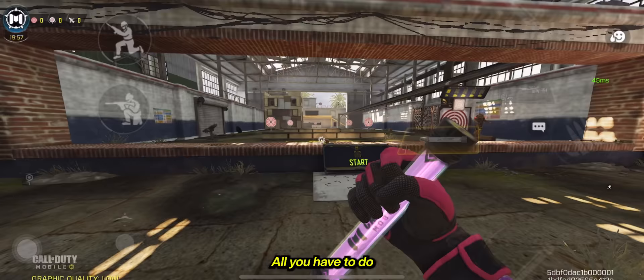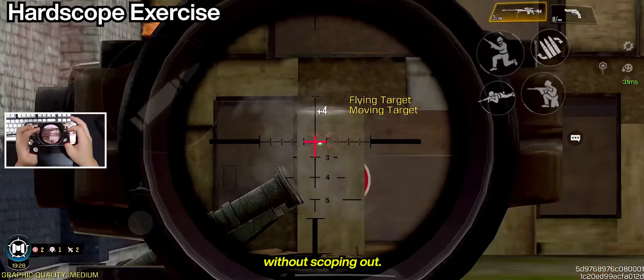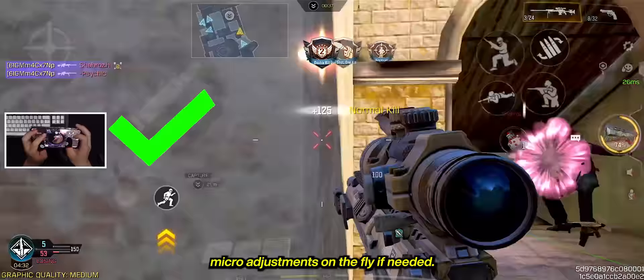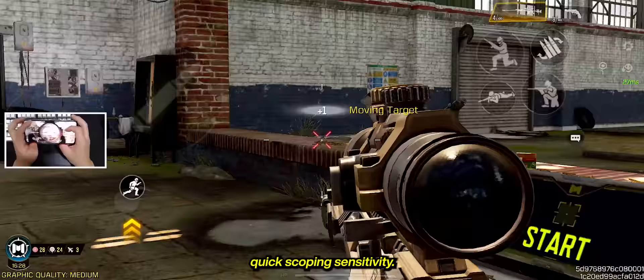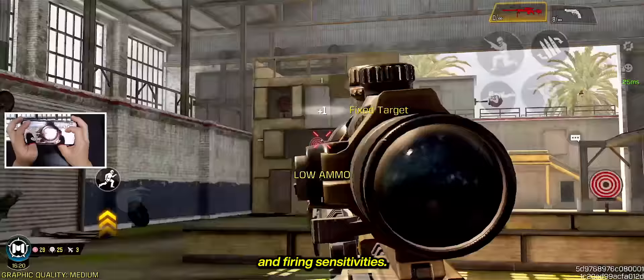All you have to do is head into training mode and find your middle ground. First, hardscope on the side of the range, fire on the targets, and flick to each one without scoping out. Adjust until you find your perfect hardscope sensitivity. Then do this quickscoping exercise: aim just outside the targets and try to flick to the center. This allows you to do macro-adjustments on the fly if needed. Adjust until you find your perfect quickscoping sensitivity. Do these exercises back and forth until you find your middle ground and apply it to both your camera and firing sensitivities.